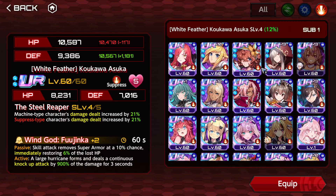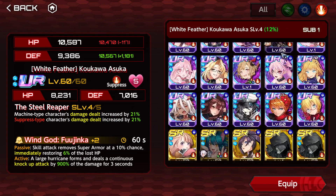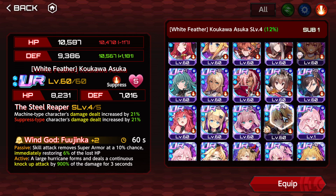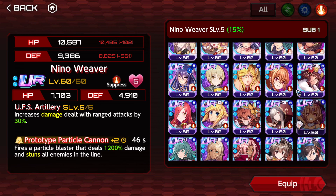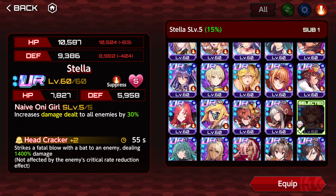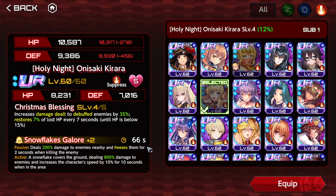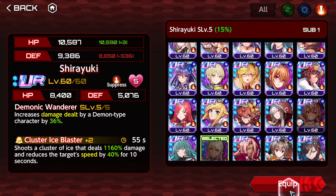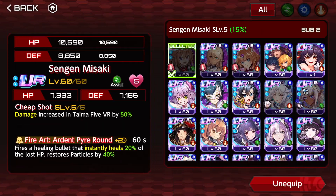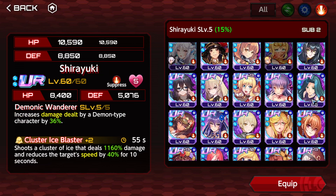Other than that, you may use any other supporters you want. Depending on your build, you can go for range attackers, range damage increase, neutral damage increase, demon damage increase, or damage increase which depends on the status of the enemy and if the enemy has debuffs or not.